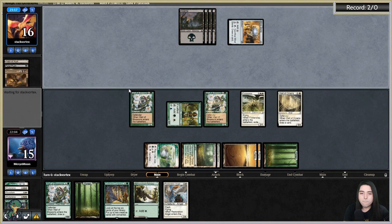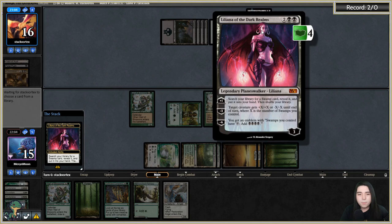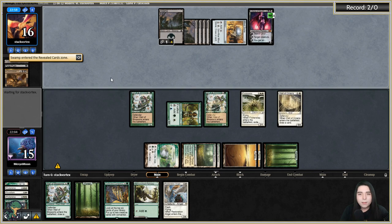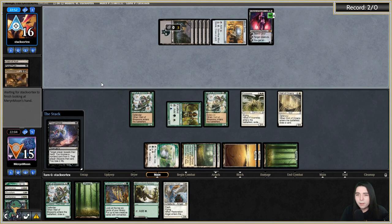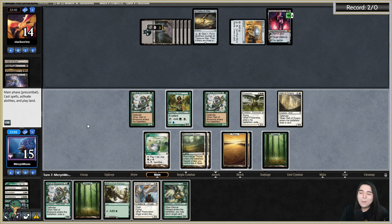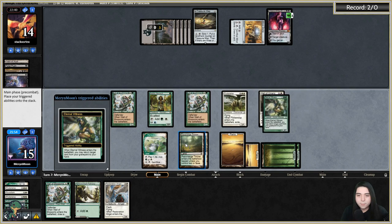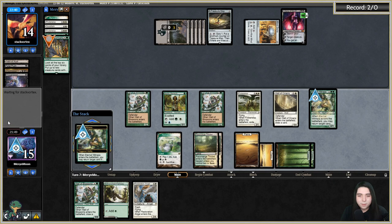Do they have another sweeper? I assume they do — this deck has a lot of sweepers. Liliana, the Dark Realms is probably going to tutor for a Swamp since this is mono-black ramp. Thoughtseize is going to take our other Coco probably. Yep, they take our Coco. Once I find an E-Wit it's all coming back — ask and you shall receive! E-Wit gets back Coco, go to combat and swing at Liliana.